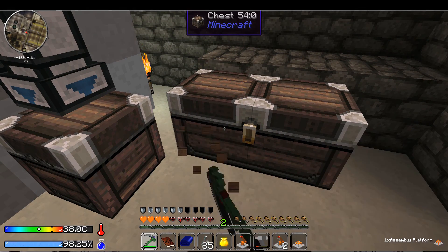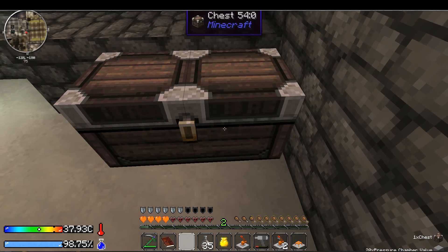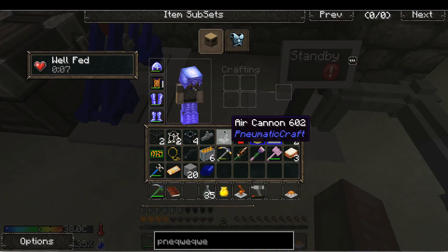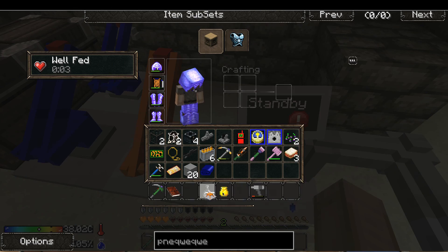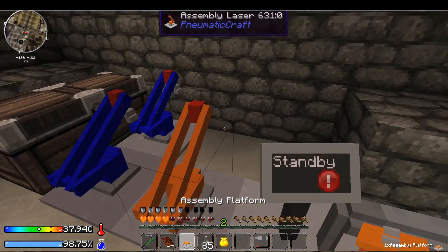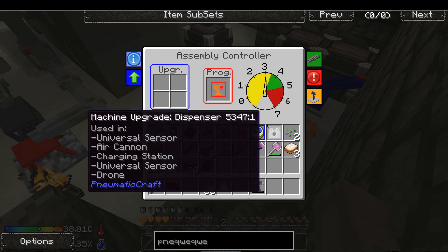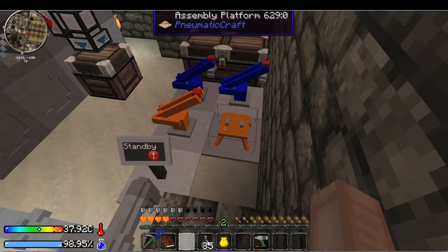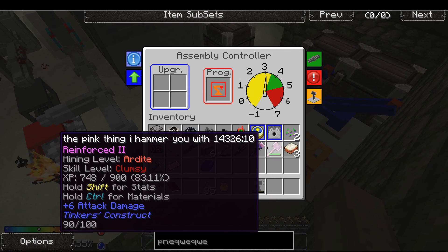Move this over here, then put these two here, then put the laser there and the platform there. If I ever get a drill I can put it right there. Are you happy? Still not happy. I don't know how to make you happy — just like my ex-wife. I don't know how to make you happy.